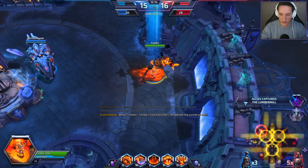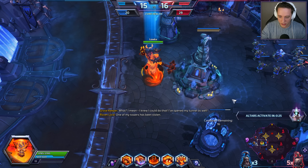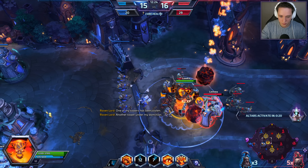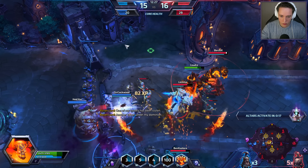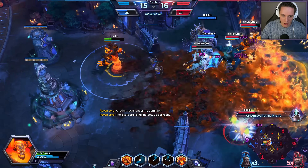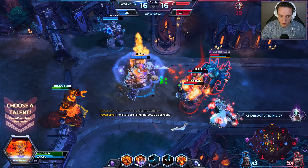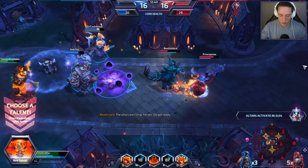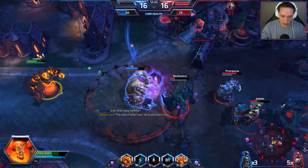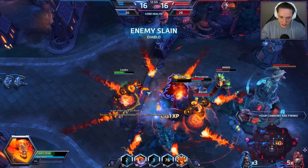We lost a tower but got another one back. Damage output is looking pretty solid. I think we can go a little higher than that. If we can get some good waves coming in, that would be huge. Using my wave right now in this lane — we can also use this for zoning. They get another kill because of it.